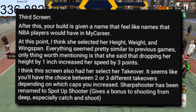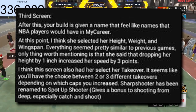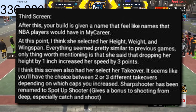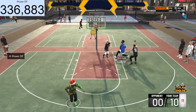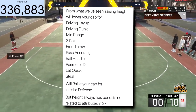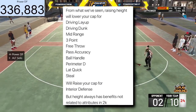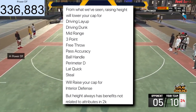The third screen is basically your height, weight, and wingspan — pretty similar to previous games. Dropping your height by one inch might increase your speed by like three points, so pay attention to how changing your height, weight, and wingspan affects your points. Raising your height lowers your cap for driving layup, driving dunk, mid-range, three-point, free throw, pass accuracy, ball handling, perimeter defense, lateral quickness, and steal, but raises your cap for interior defense. Height always has benefits not related to attributes in 2K — for example, if you're taller, sometimes you just get the rebound because you're taller.